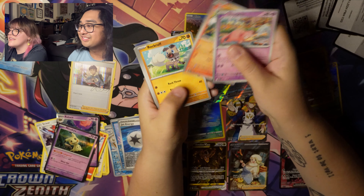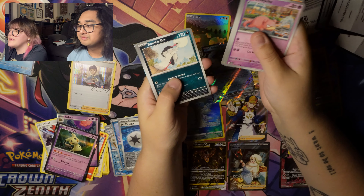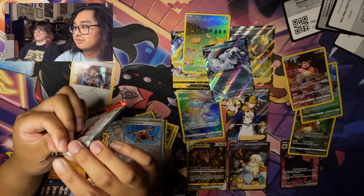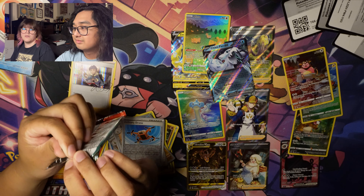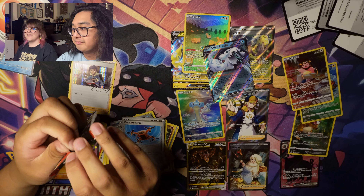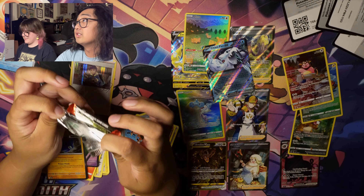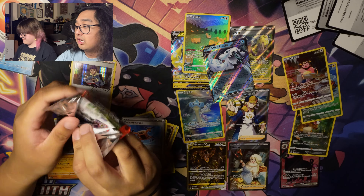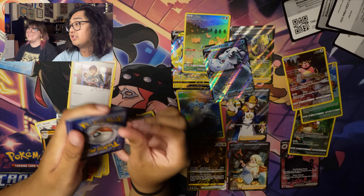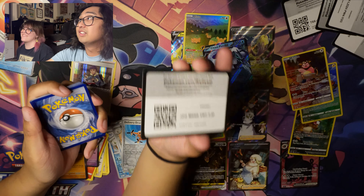Aww Slowpoke, so cute. Litleo, Rockruff, Palafin, Bombirdier, Flamigo, Paldean Tauros, Delivery Drone, Slakang, and Glimmora. Not Delivery Drone — the drones are even taking over the Pokemon world. It's the Drone Rotom. What's your favorite Rotom? Probably Washing Machine. I was about to say Washing Machine too — it's a good Rotom.